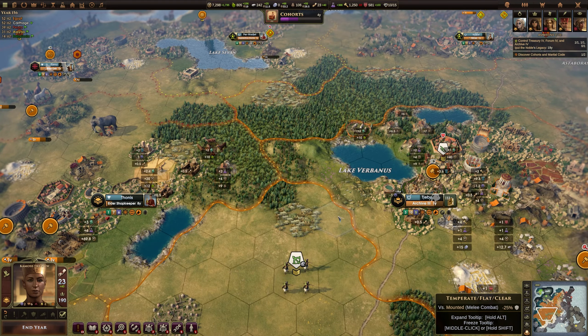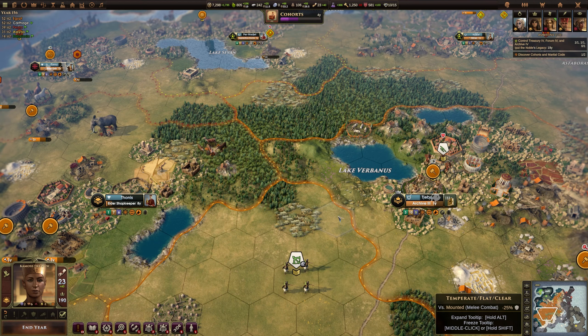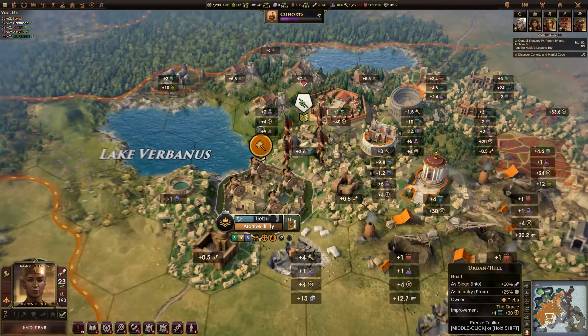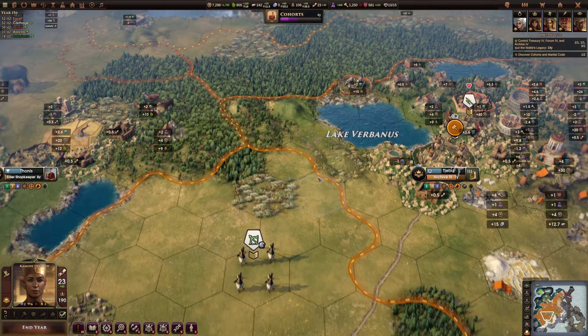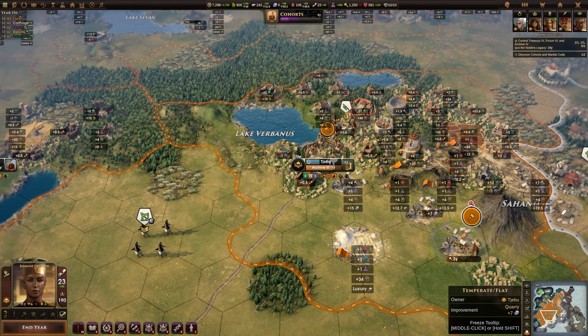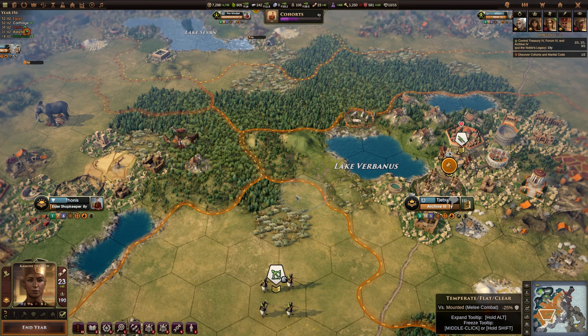Another really useful one is Comma. Comma will show you the yields that each tile is generating. Shift and Comma will hold that on. Obviously it's very messy — there's a lot going on and it's very busy — but it is a good way to see what your tiles are producing. It only shows you tiles that you have improved; it doesn't show yields from empty tiles because by default empty tiles don't have yields until you put something on them. So that's Comma or Shift and Comma.